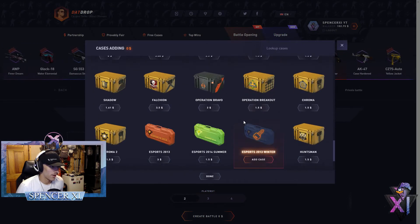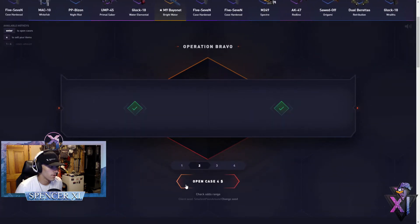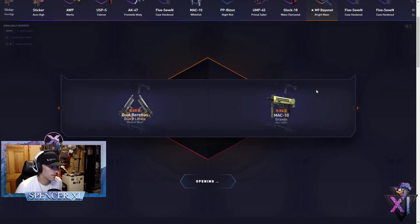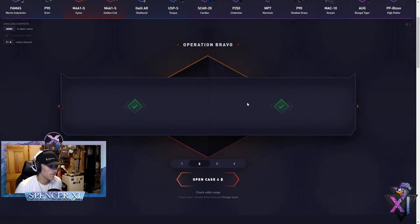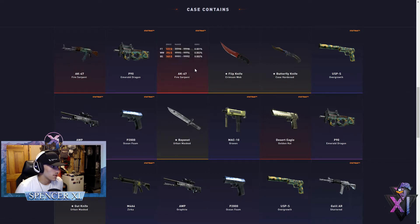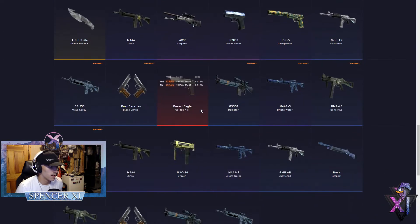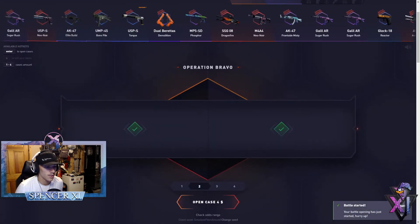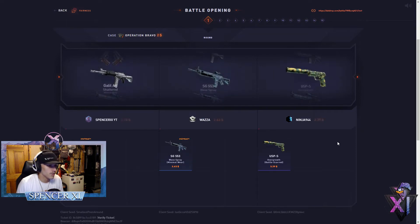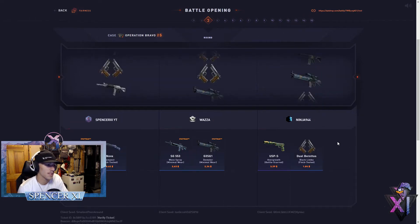Alright, let's hop into some Operation Bravo cases. We're gonna throw up a huge battle to start — let's open two. Very nice, that's profit... that's not profit. So looking at the case, we've got Fire Serpent stat track and regular, the Emerald Dragon is pretty good, and then we've got the Flip Knife, Karambit Web, Butterfly Knife, Case Hardened Bayonet, Urban Masked Gut Knife, and then all these other lower-tier skins. Gonna need a real good ticket — a nice 99-something — to get something good.